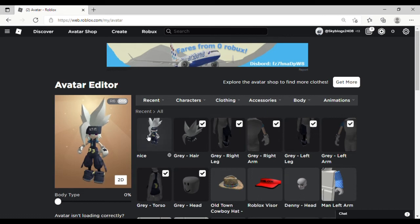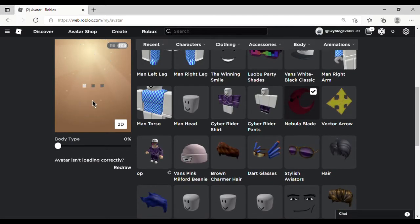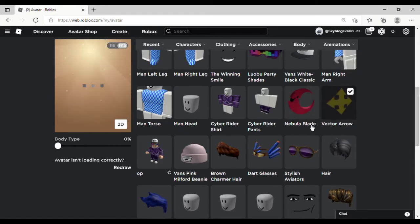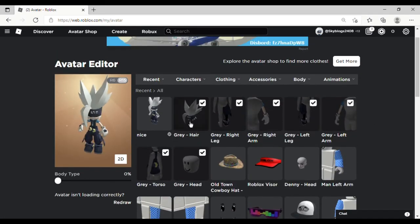Now you will see one outfit — you will get a full outfit for free. You will get a Nebula blade. This is the Nebula blade; you can see how big it looks. And you will get a vector arrow. You can see this, and you will get all three of these grey hairs.